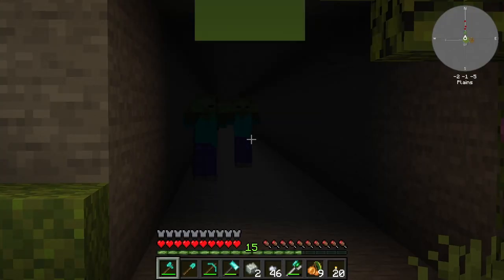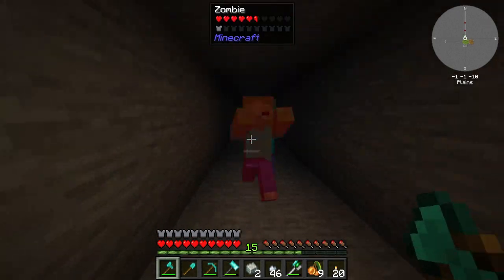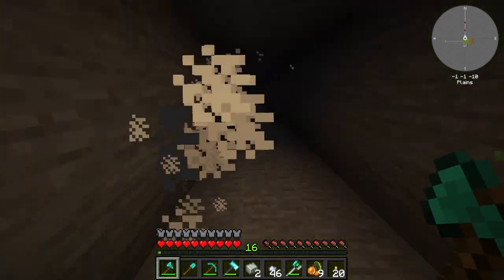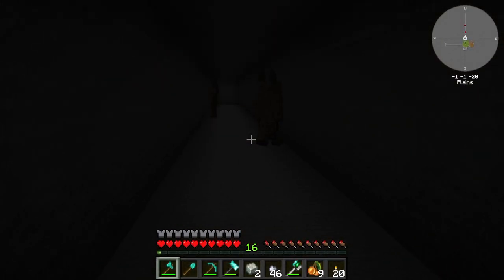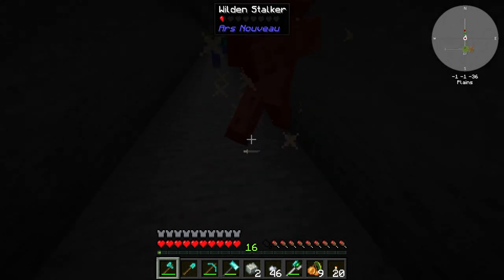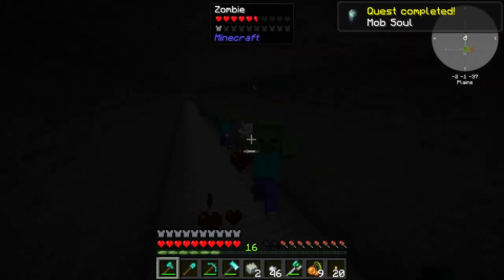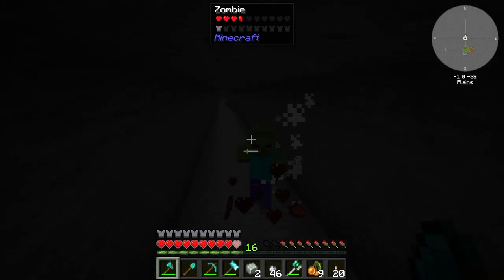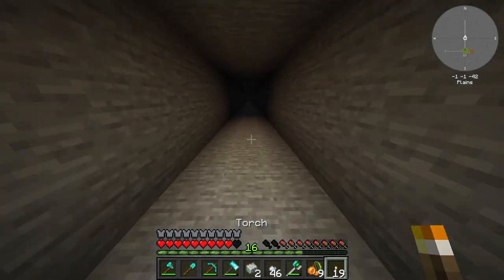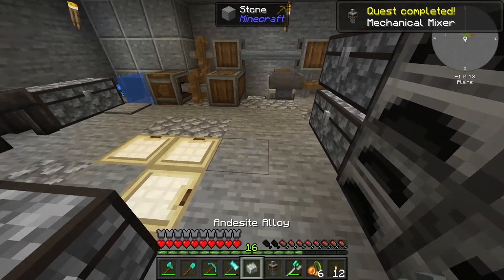We got some guests - I don't know what those are, but whatever it is I'm going to kill it because we need soul thingies. It can fly - I'm killing it! Yeah, nope, not on my watch. There we go - capsule got it. I can light this up now. I'm going to light this up and here we go with the mechanical mixer.